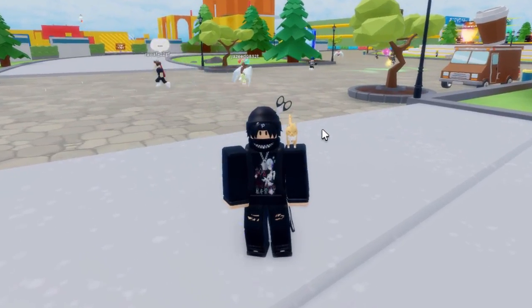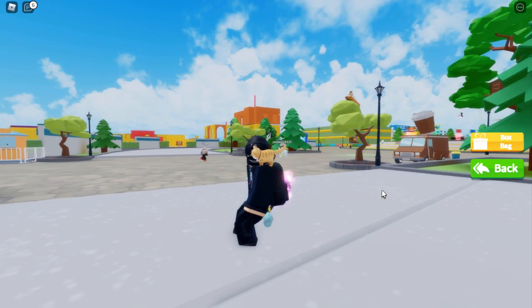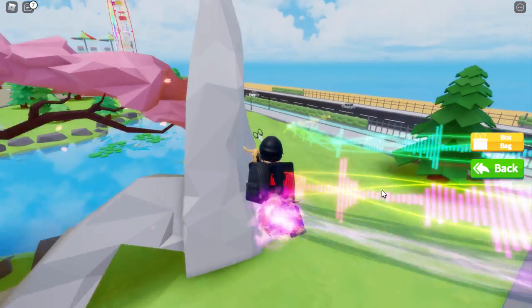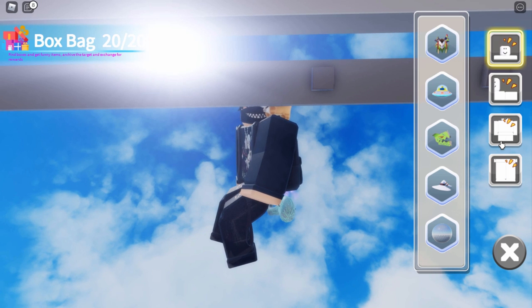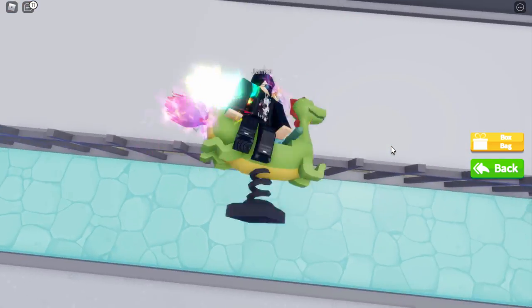If you've never played this event before, collect the boxes and you'll get items in your box bag. I've got everything needed. The first thing you want to do is equip the broom. Close out of the box bag and go to a gap in the fence - the best place is near this rock. Go parallel to it, go to the fence right here, and zoom into the fence. Look down like this, then open up the box bag and click on the dragon carnival ride item.